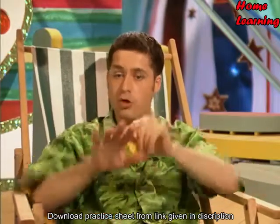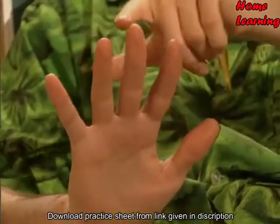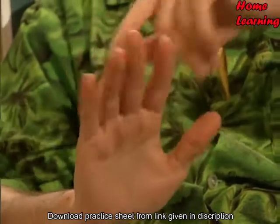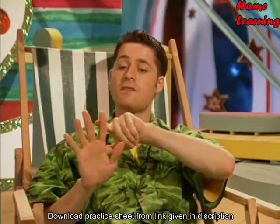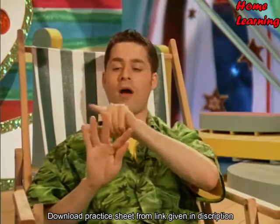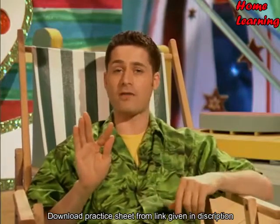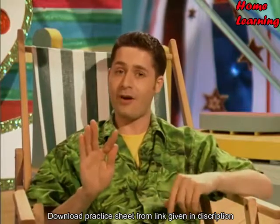Do you know the numbers that add up to five? How many digits have you got on one hand? One, two, three, four fingers and one thumb. Four and one — that makes five. But watch: if I move this finger over, you can see that three and two also make five. However you move your digits, you've always got a pair of numbers that add up to five.